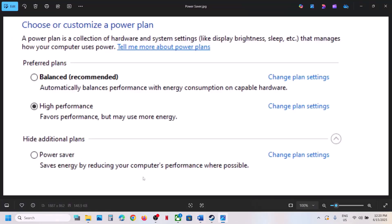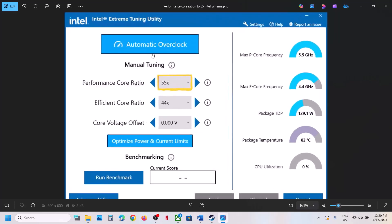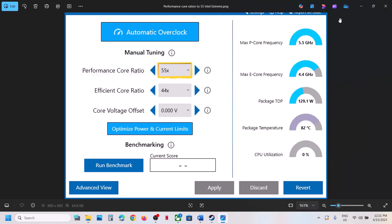If you are using the Intel Extreme Tuning Utility software, or if not you can install it, go to Performance Core Ratio. If it is set to 58x or 57x, try lowering it to 56x, 55x, or 54x. Hit Apply and then launch the game and check.